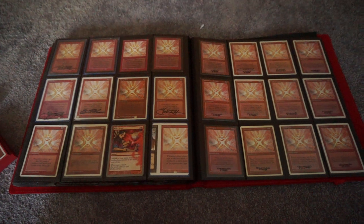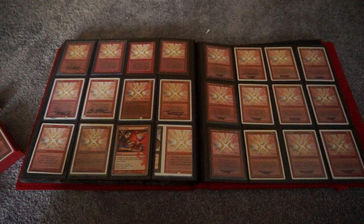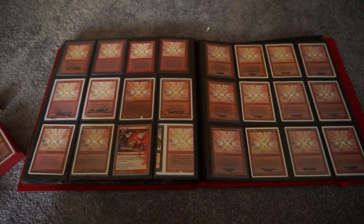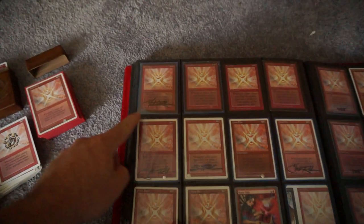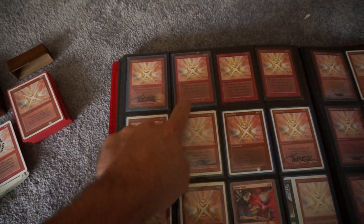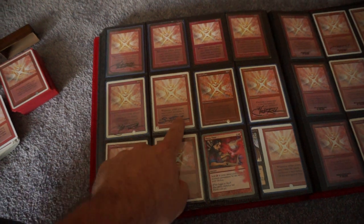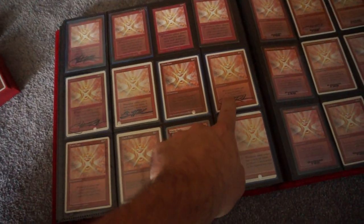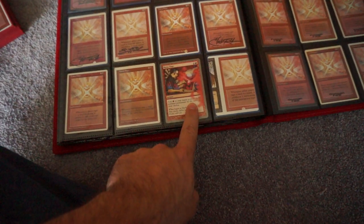Starting with my global set. A global set is basically one card from every printing in every language the card was printed in. So it starts off over here with the Alpha Flare, Beta, the CE, CE International, Unlimited, Revised, Summer, Fourth, alt-fourth, Fifth, and then the foreign Mana Flare.